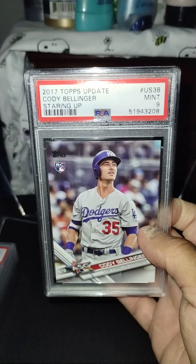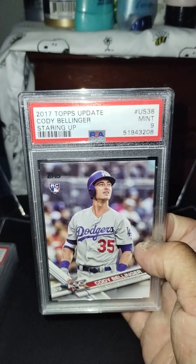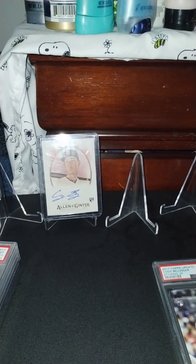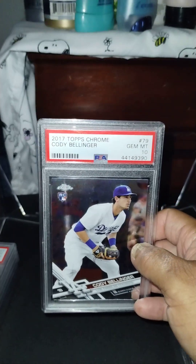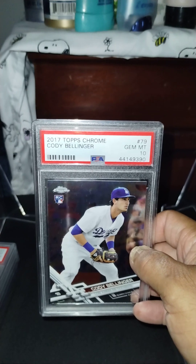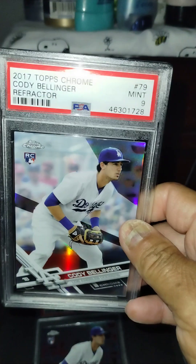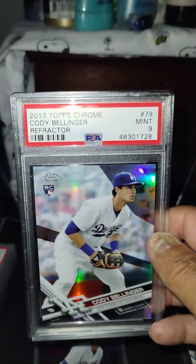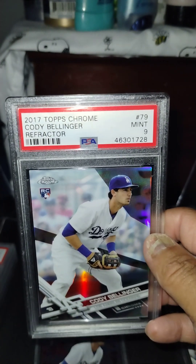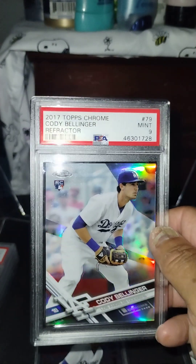Here's a buddy Bellinger staring up from Topps Update — a Ration Mint 9. I believe I showed you guys this last time, some people didn't see them, my new viewers. Here's a Gem Mint PSA Topps Chrome Belly rookie. And here's a Refractor out of 9, a Mint PSA Refractor, 2017 Topps Chrome Refractor.